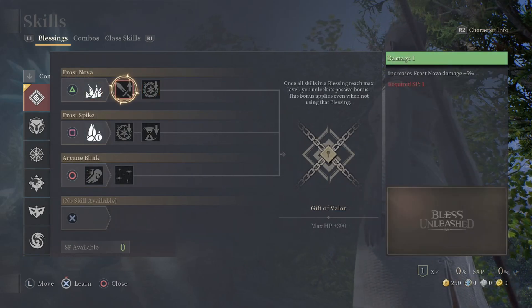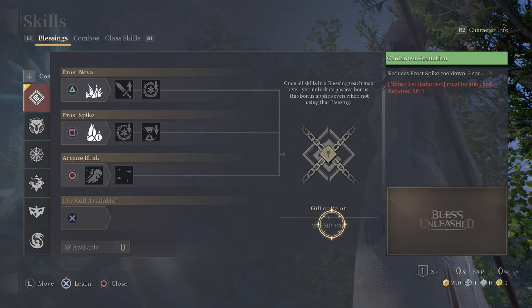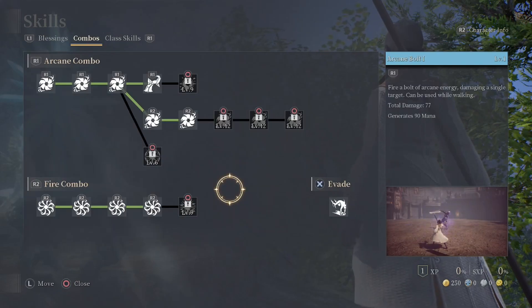By unlocking all the power-ups for the Gift of Valor, you'll be able to gain a bonus 300 HP, which is on the right-hand side. If you look next to the words 'Gift of Valor,' you'll see a zero out of seven — that means you need seven skill points to unlock the entire Gift of Valor tree.